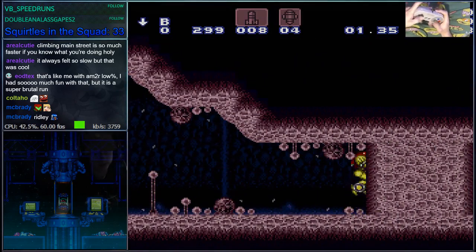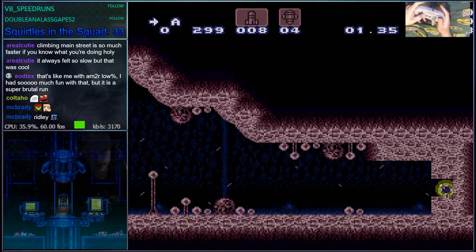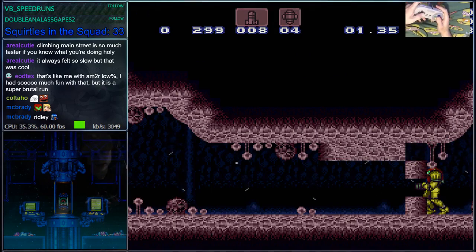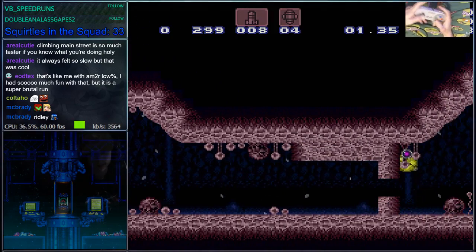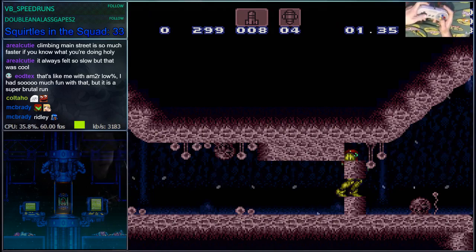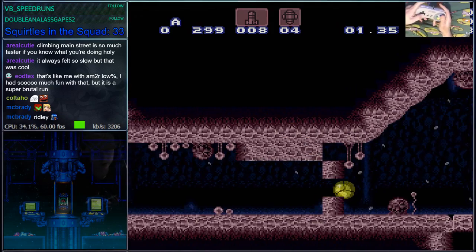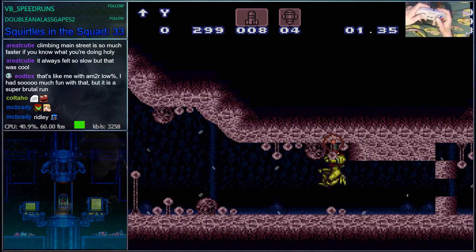The next thing you want to do is bomb through the middle of these blocks right here. The reason we do that is to set them up in a way that allows us to do moondance. This is the pattern you're looking for: you do a jump morph into this hole and then press up, which clips Samus into these blocks. The reason this works is because this is a slope tile right here — if you did the same pattern on the other side it wouldn't work because there's no slope tile there.